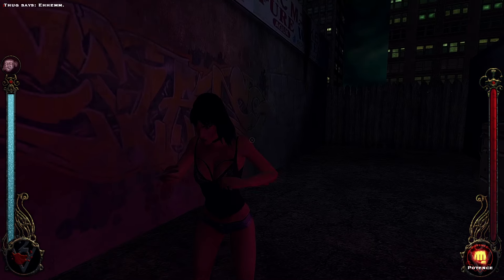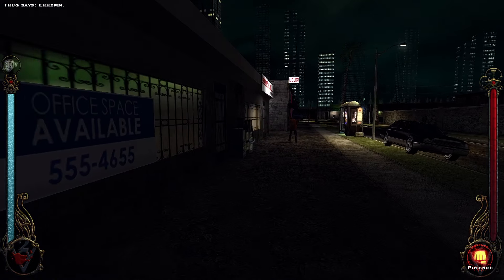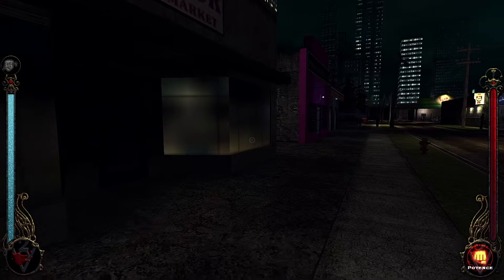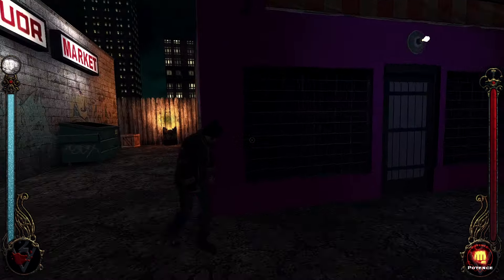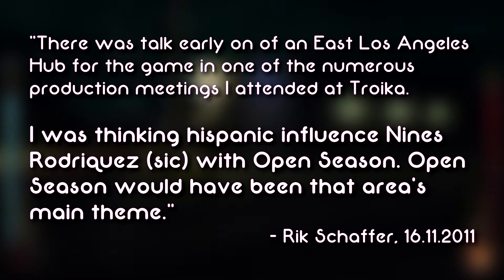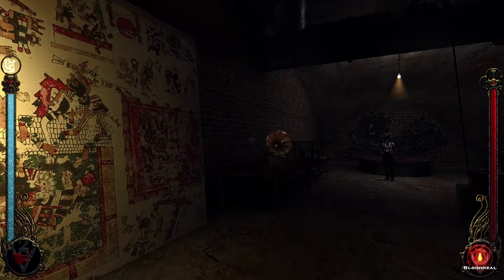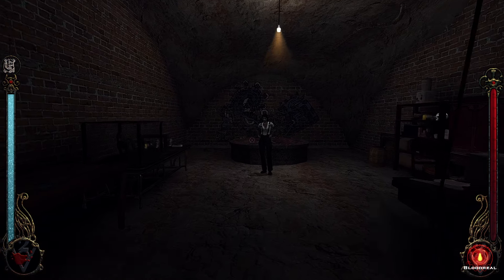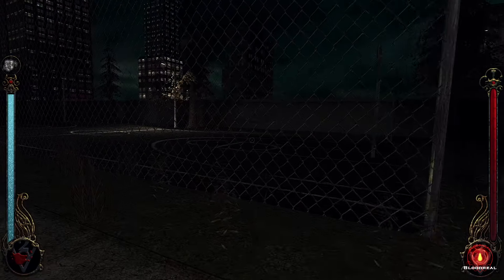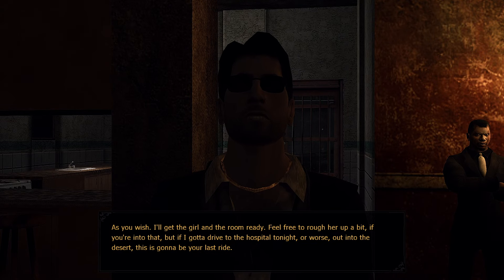At first I thought the hub's theme was an original composition, but digging through the game's files reveals emails between Burgermeister01 and Bloodlines composer Rick Schafer, who confirms he originally wrote the music for the base game when the original developers were kicking around an idea for East LA themselves. According to one of Rick's emails: 'I was thinking Hispanic influence, Nines Rodriguez, with Open Season' — which would have been that area's main theme. The resurfacing of these tracks and their use in the mod's new hub gives this area its own unique flavor that fits nicely with the rest of the game.